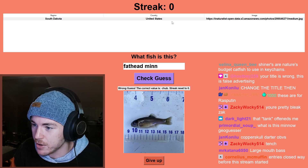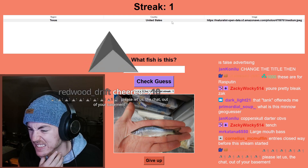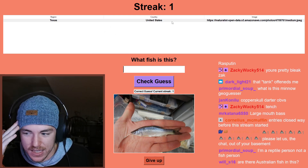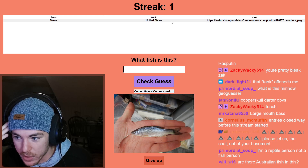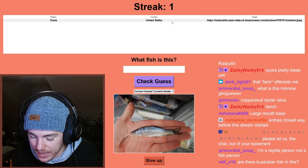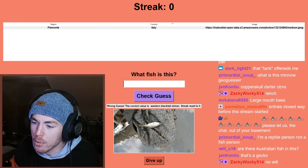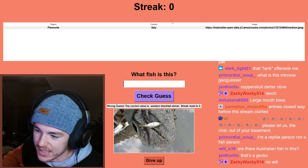We're in South Dakota — we've got a fathead minnow. Then we've got some sort of Cyprinella in Texas. Texas has a lot of weird Cyprinellas and I don't know what this one would even be — I'm just going to have to make something up. I'll call it the Rio shiner. Oh, that was just a western blacktail — that did not look like a western blacktail.